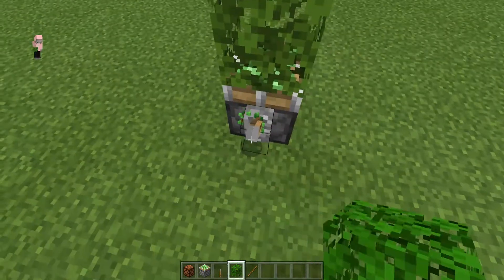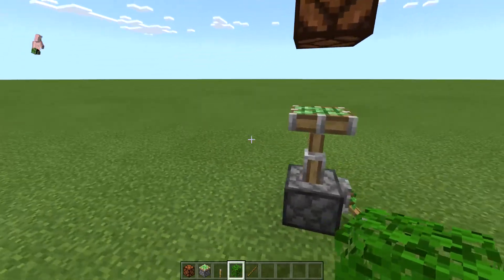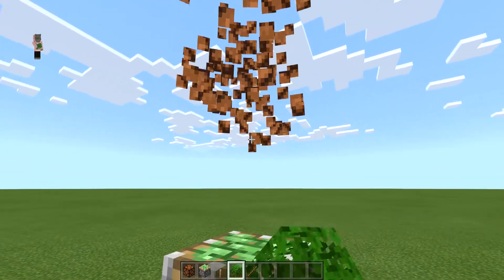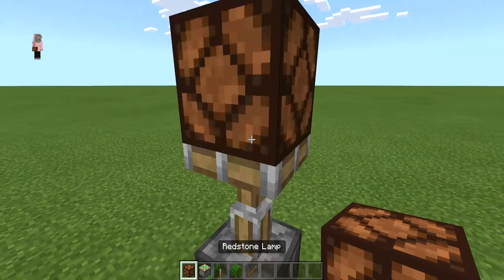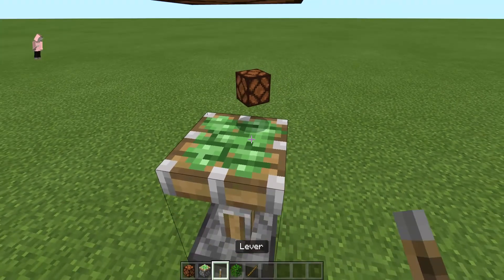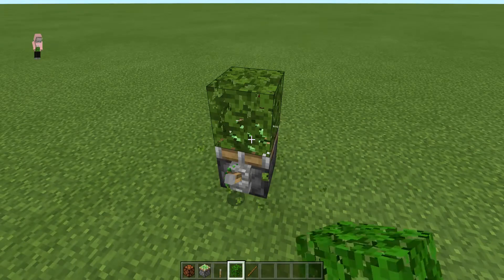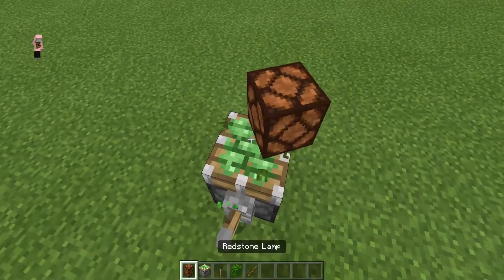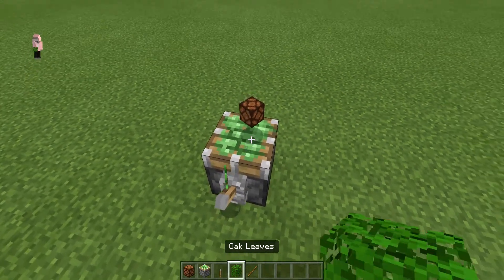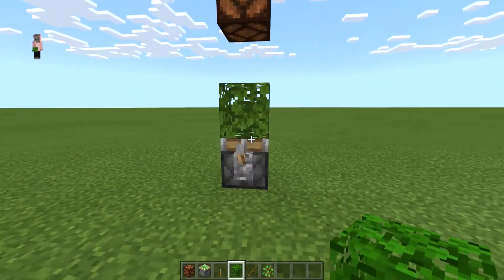Where's the leaf block? It's gone! So I was trying to do some redstone builds with this redstone lamp, but I guess I found a glitch instead. I mean, I just found the video.